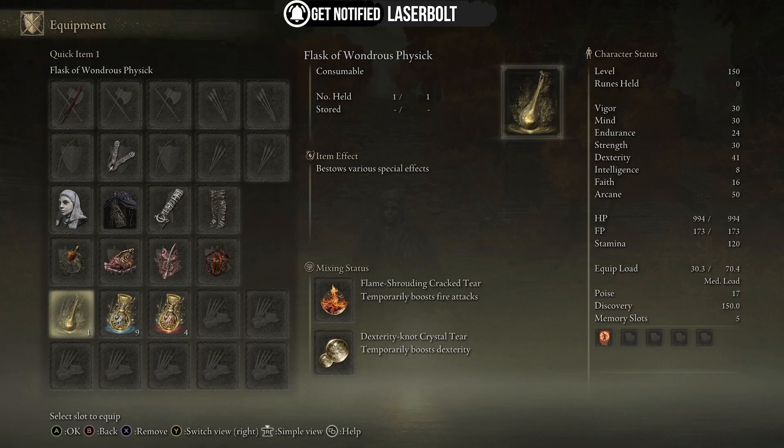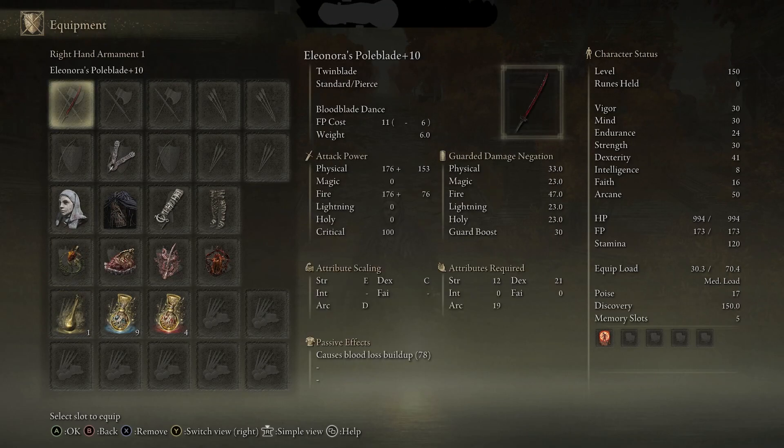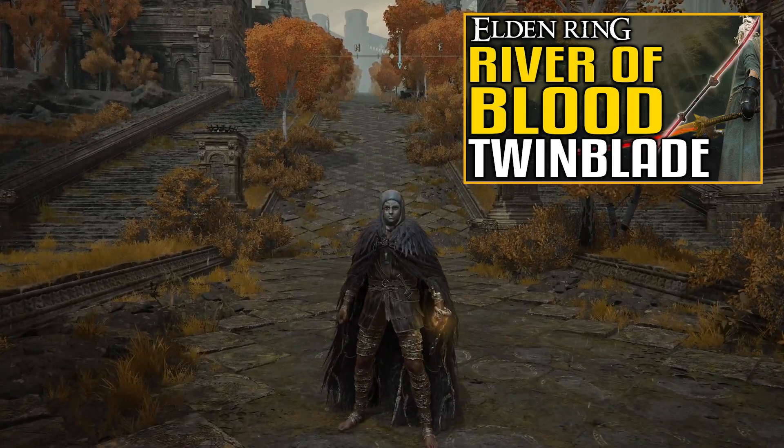My character is at level 150: Vigor 30, Mind 30, Endurance 24, Strength 30, Dexterity 41, Intelligence 8, Faith 16, and Arcane 50. Arcane is our priority number two, dexterity is number one, and strength is number three. We use the flask to raise dexterity because it's our top stat, so the poleblade can be as fast and deadly as possible. To get this weapon, you need to complete the Bloody Finger Hunter questline — link is in the description.